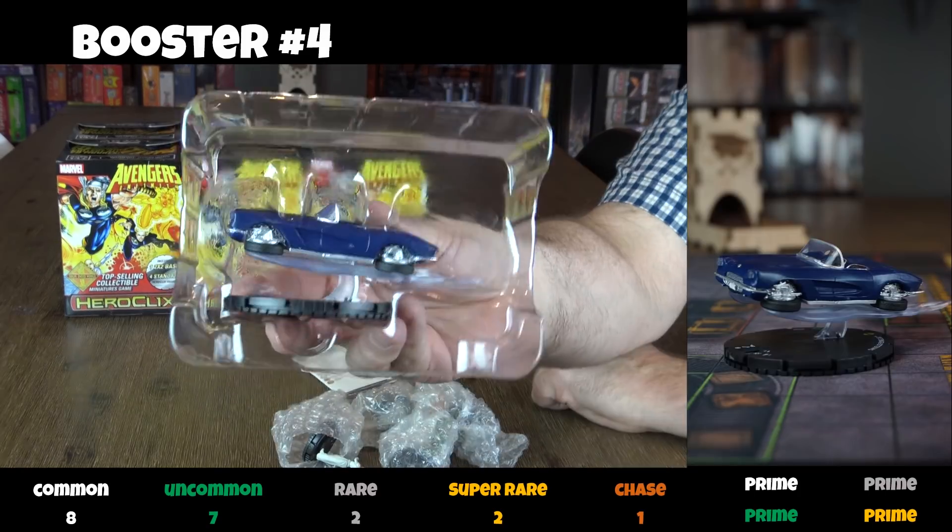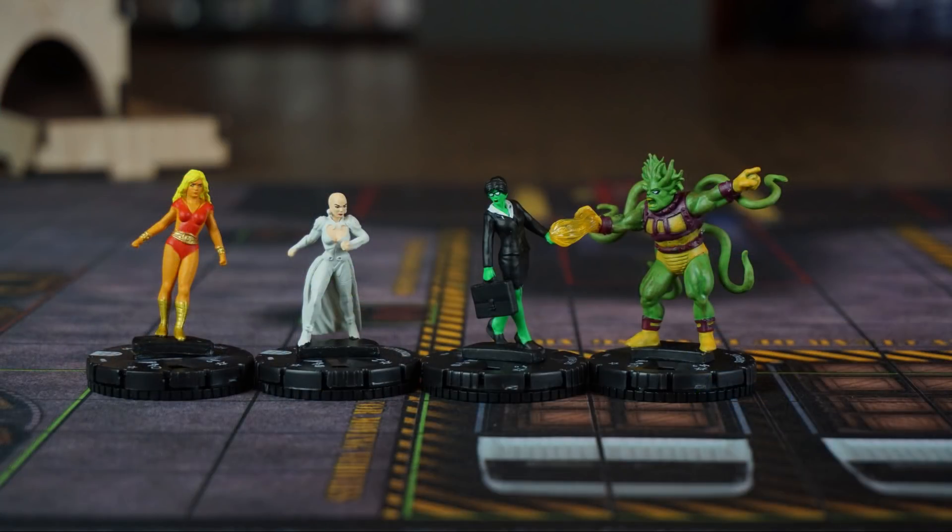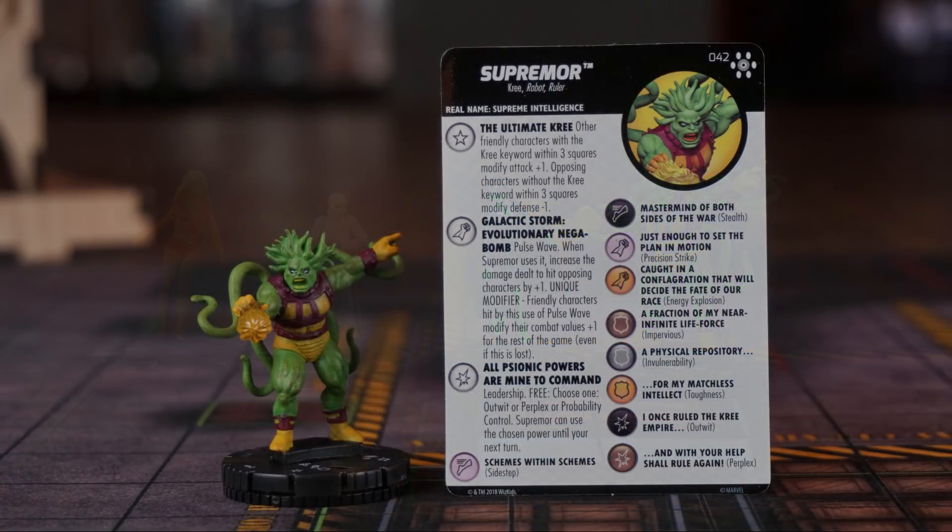In the fourth booster, it's the Shield flying car. Cool. Along with a common version of Moondragon, She-Hulk, and a super rare Supremor.